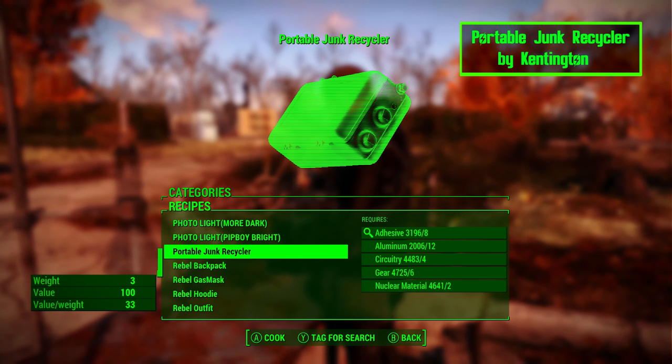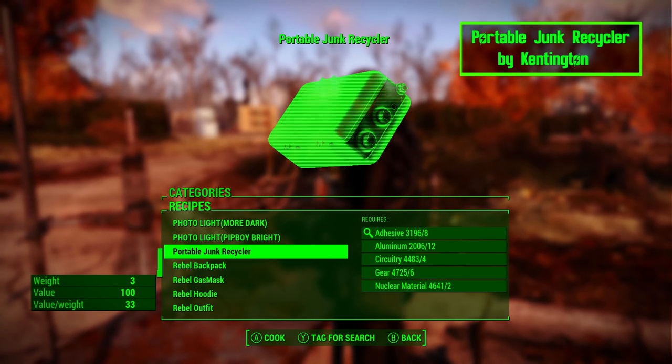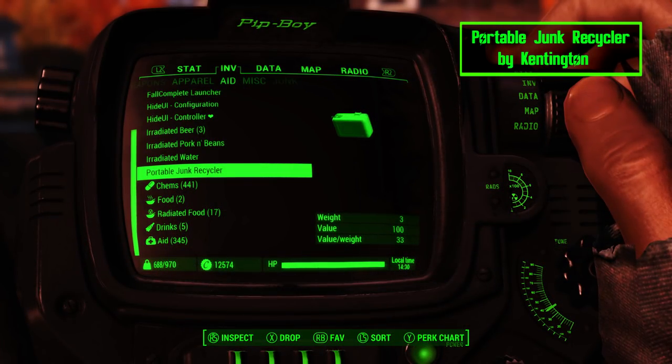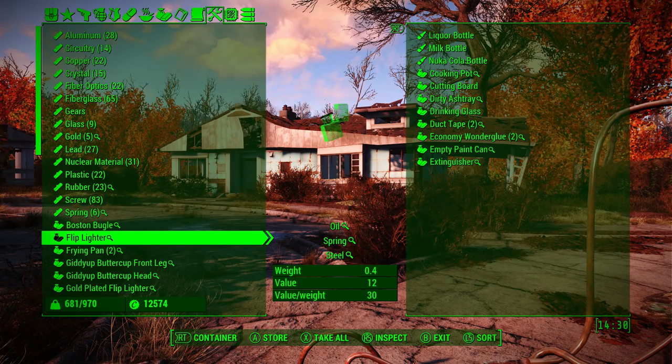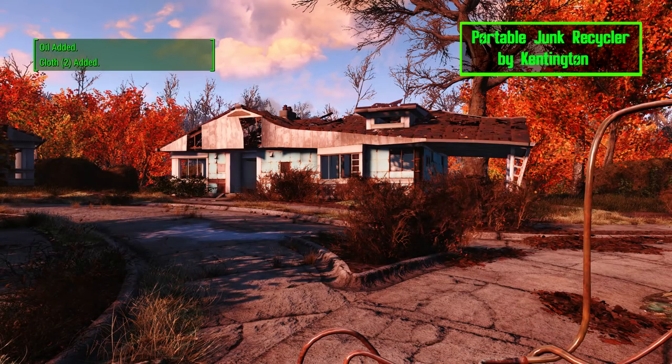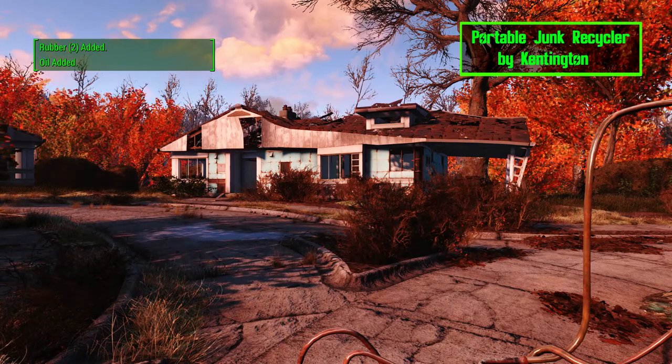Portable Junk Recycler adds a new craftable item to the chem station. You can use it to break down junk into their craft materials. Just select the item in your Pip-Boy, transfer the junk you don't want to carry, and when you exit the inventory menu it will all be broken down just like the settlement workshop. This is a great mod for people who are into settlement building and don't want to leave anything behind.